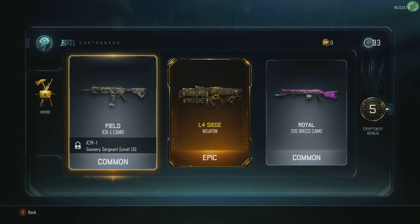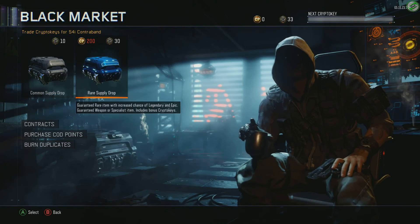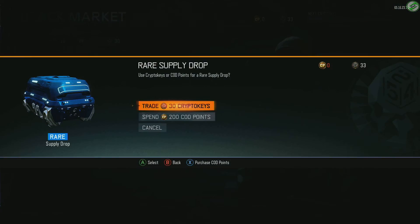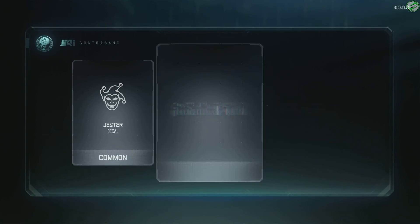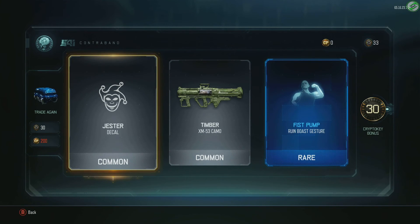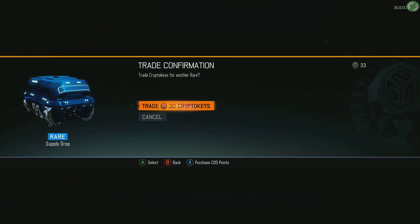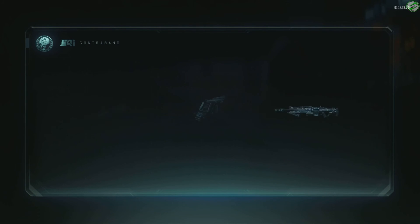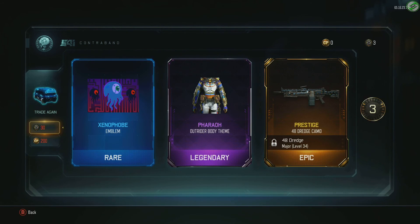L4 Siege - all right, awesome! And we got five bonus crypto keys. We're going to go ahead and open up another one - we're going to make some videos with L4 Siege also. Open up one more rare. Nothing special there. We still got 33 left so we can trade another 30 crypto keys. Come on give us something. Okay.